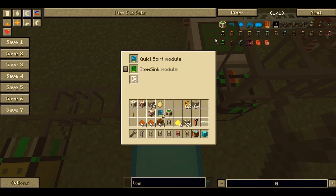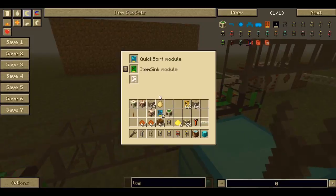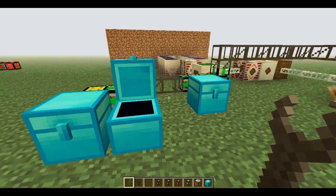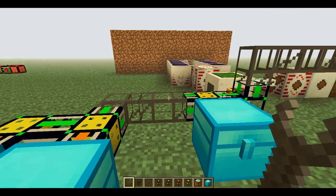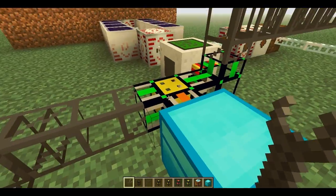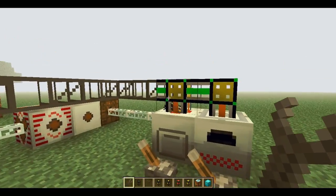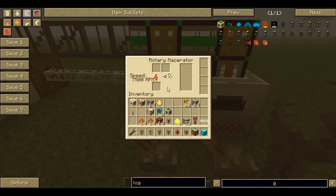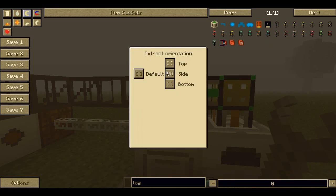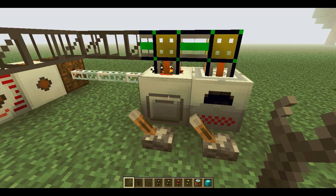Right here, this is a Mark 3 chassis pipe because it has 3 slots. I have it connected to a diamond chest, and I have a Quicksort module in it. What a Quicksort module does is it looks in all the chests that are connected to it, sees what's in them, and puts the items there - extracts them out of the chest and puts them in. These Polymorphic Item Syncs tell the Quicksort module what's in the chest. They're in both of the pipes. I also have Extractor Mark 3 modules in here, which take items out of the macerator or the Induction Furnace. You have to set it to take from the side, because if you take stuff out of the top, that's technically where you put items in, so it would just take the items you put in and it would be bad.